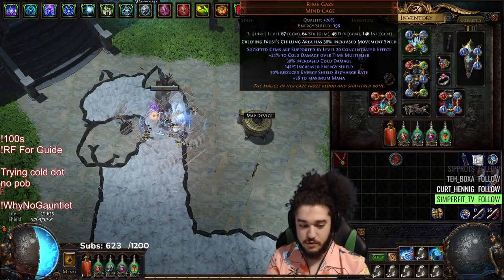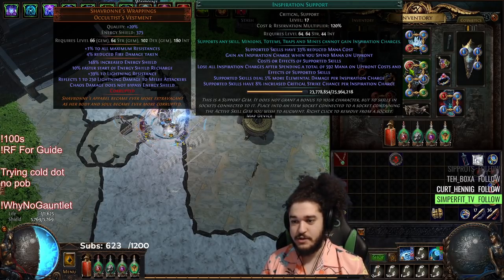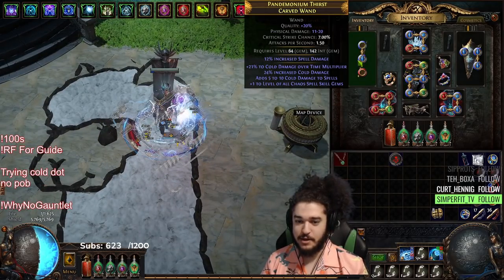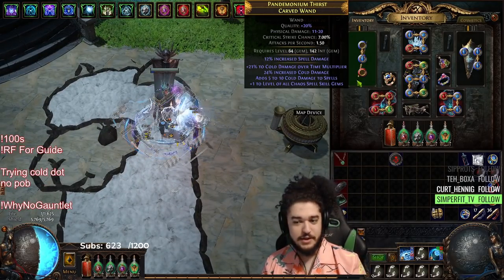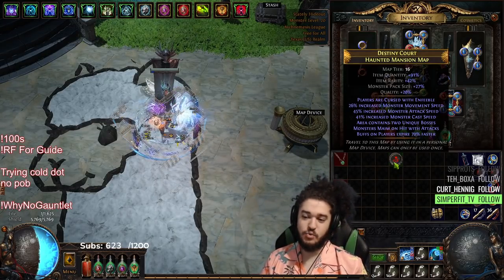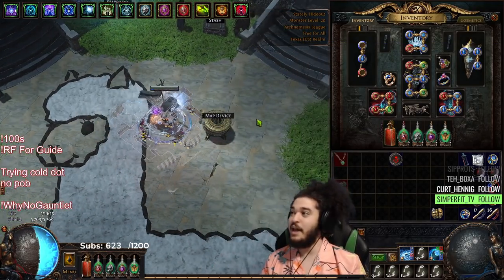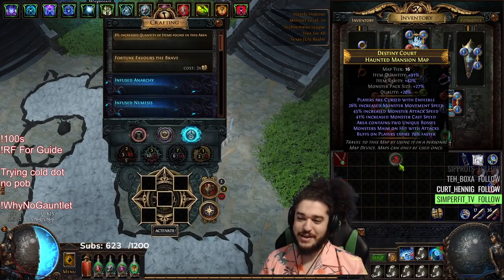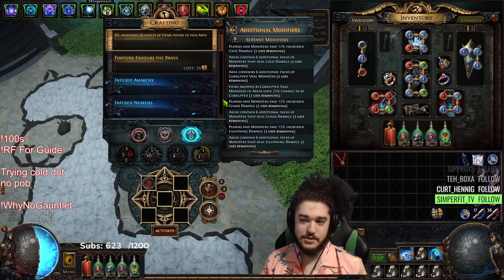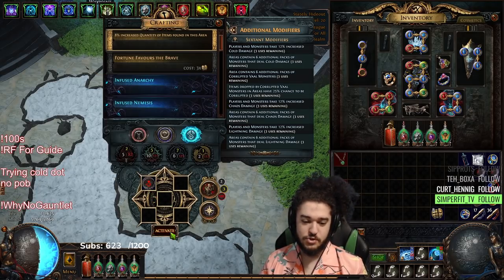Right now this character is heavily unfinished — like nothing about it is finished. I'm using like level 17 gems. Some of my gear is ridiculously expensive and some of my gear is item level 13 from my leveling phase. So heavily unfinished character right now. I just wanted to make a video to kind of show you guys before I make another video and say hey guys, I'm level 98 on my journey to level 100. So I'm just going to run a tier 16 map — we're going to do literally the definition of zero DPS, but I just want to show you guys the mechanics and how it works. So let's jump in.